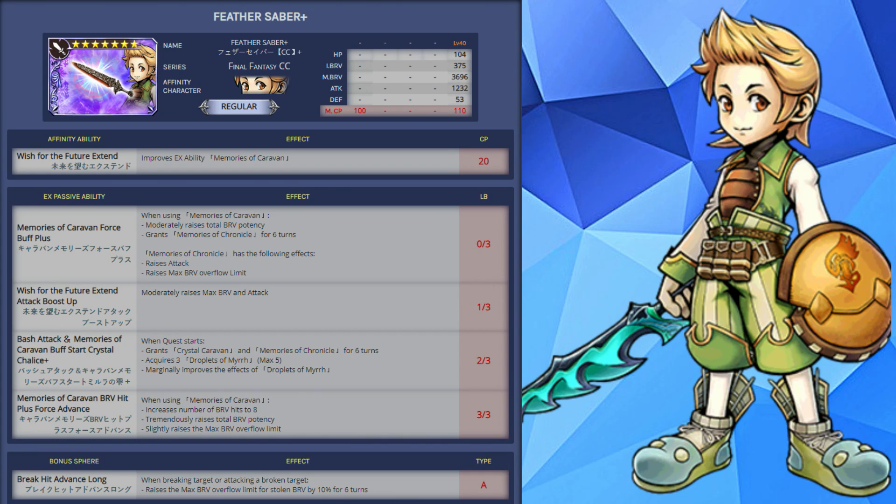At 1 out of 3 this will moderately raise his max brave and attack. At 2 out of 3, when the quest starts, he will have Crystal Caravan and Memories of Chronicles buffs up for 6 turns, 3 Droplets of Mir, and a marginal improvement to the effects of Droplets of Mir. At 3 out of 3, when using Memories of Caravan, this increases brave hits to 8, tremendously increases total brave potency, and slightly raises the max brave overflow limit. The bonus feat, Break Hit Advanced Long, raises the max brave overflow limit for stolen brave by 10% for 6 turns when breaking or attacking a broken target.